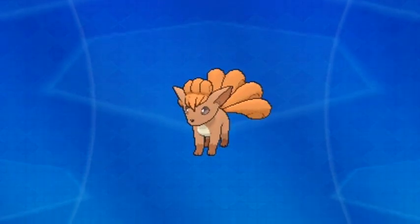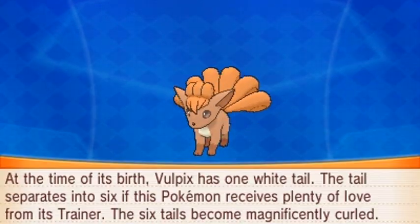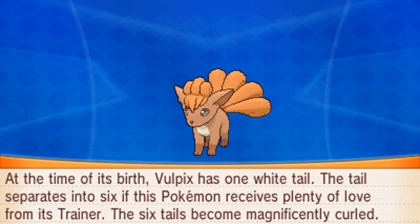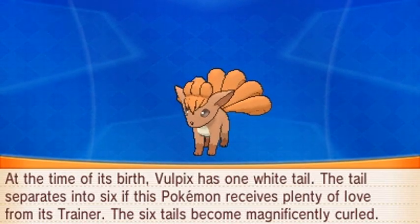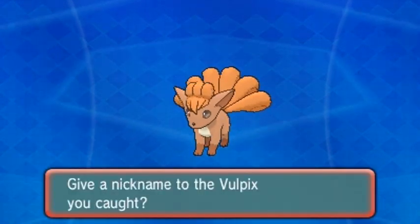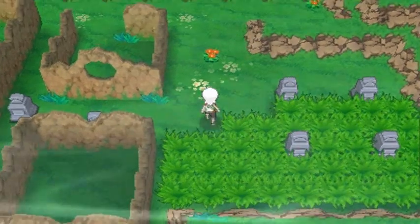Everybody's getting experience points. We got Vulpix, the Fire type Pokemon. At the time of its birth Vulpix has one white tail — the tail separates into six, and if this Pokemon receives plenty of love from its trainer the six tails become magnificently curled. Let's go ahead and nickname this Pokemon 'Zoro' — welcome back to the club, Zoro! Eventually we're going to be using that Pokemon somewhere along the lines.